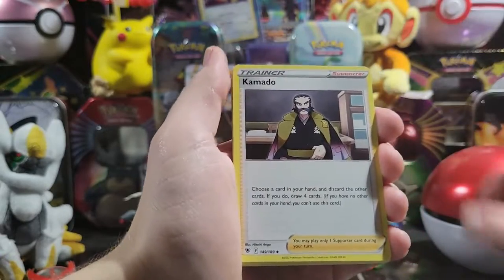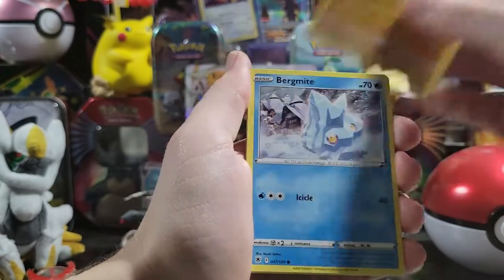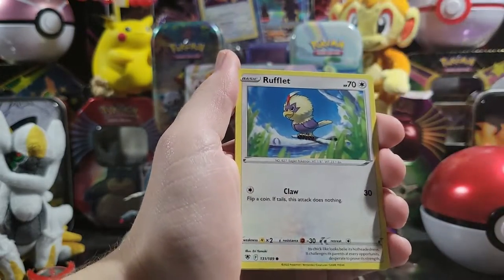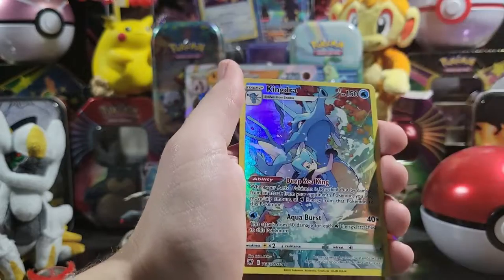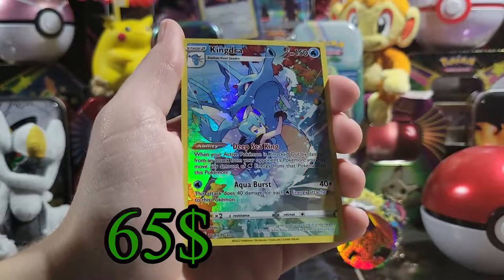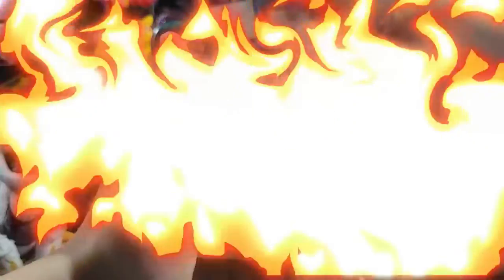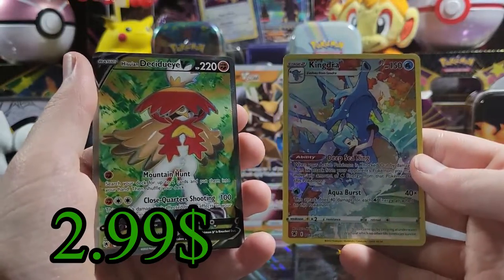Okay, we got Quilladin, Komala, Noctowl, Hisuian Growlithe, Bergmite, Rufflet, Bonnie, Chatot. And we haven't pulled one of these in forever — nice! Double on the first pack, double on the first!